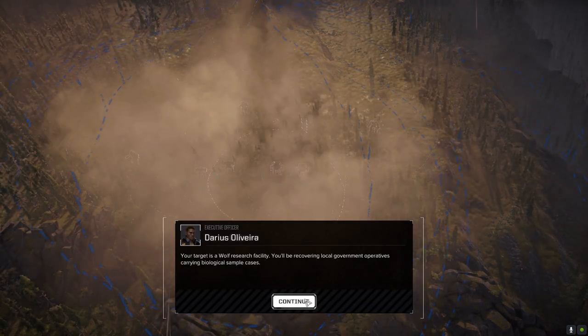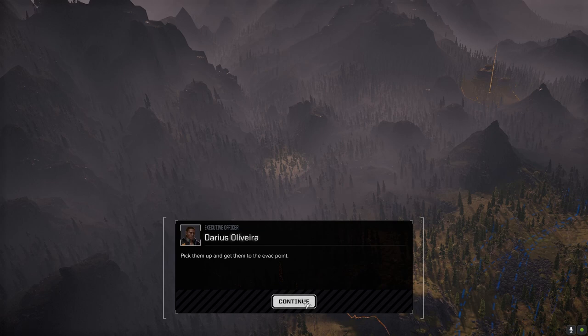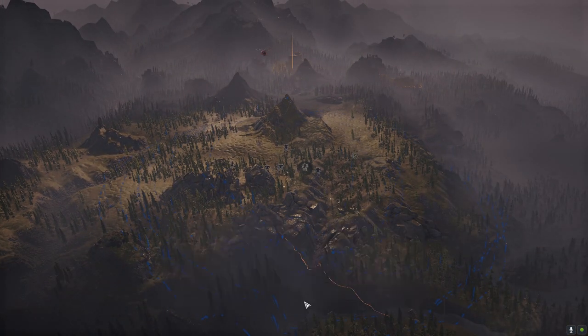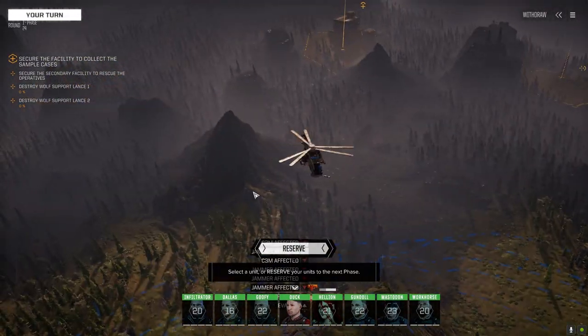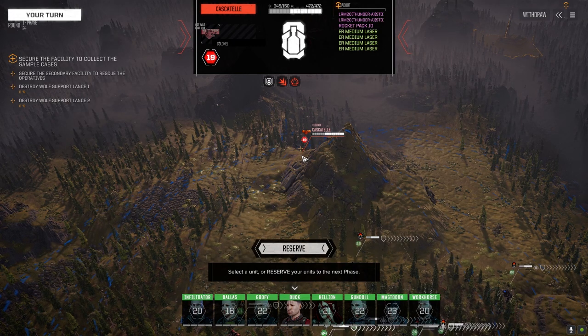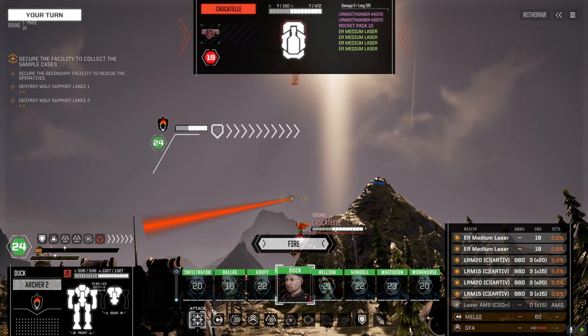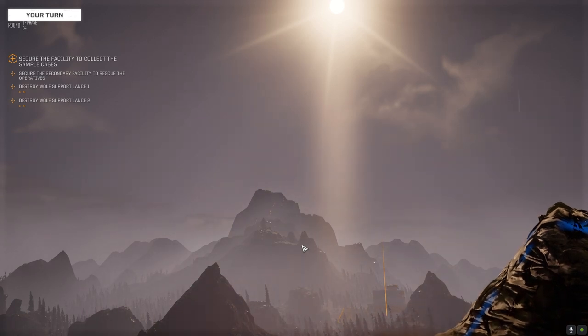Okay, at least we got a little bit of cover here. We're probably going to be up against 20 mechs. Oh, we've got a guy we can see already — there are the two evac points on this side but we're not evacking. There's a thunder rocket packs, medium lasers — wonderful. Two support lances and two regular lances most likely, so about 20 enemies. What's our chance to hit? That's actually not too bad — I thought it was going to be closer to nothing.